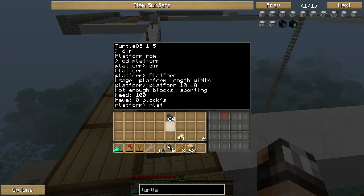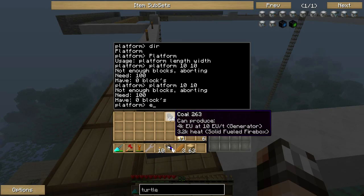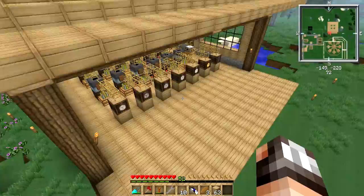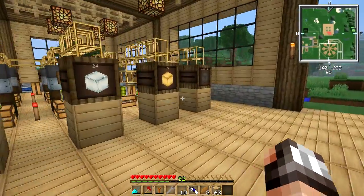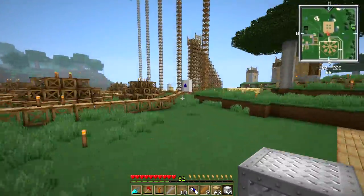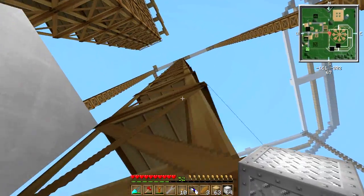If we ask the turtle to build a platform that was 10 by 10, the turtle will try and then say 'not enough blocks, aborting - we need 100 blocks to do this, we have zero.' So we need to put material into the turtle so it can start building the platform. Let's head down to the Metalworks factory and pick up the blocks we want to use. For the floor of the maintenance levels of the WrenStar modules, I think I want to use aluminum - it's a really sweet block.